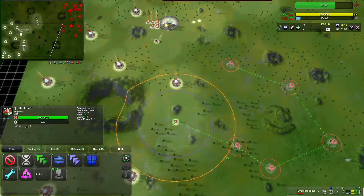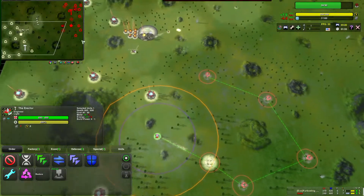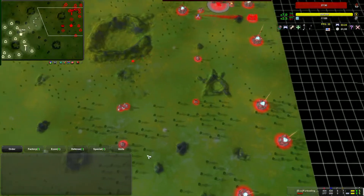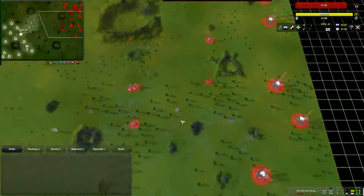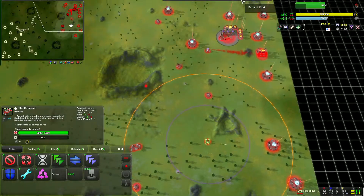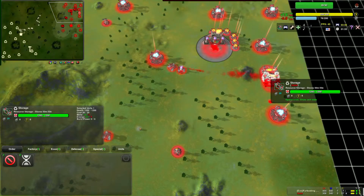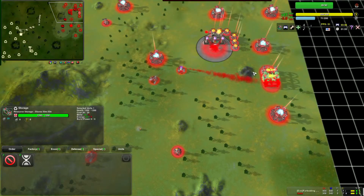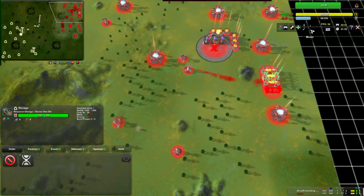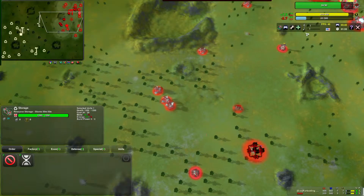I've got an engineer down here in the bottom just going around capturing metal extractors. RAR is putting up turrets here, there, and everywhere — doesn't really seem to be getting his economy going too much. But he is putting up storage, and that's important, because storage will sometimes be the difference between you winning or losing a battle — so that's kind of a big deal.